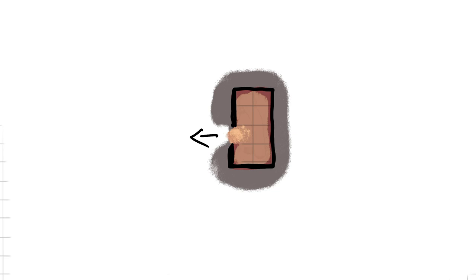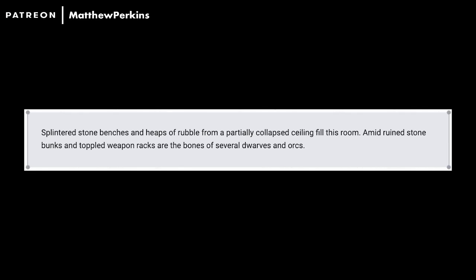Room four: the old guard room. Splintered stone benches and heaps of rubble from a partially collapsed ceiling fill this room. Amid ruined stone bunks and toppled weapon racks are the bones of several dwarves and orcs. This guard room has nine skeletons — that's a lot, but your party should be able to take it. I'd recommend you skip this encounter unless you can add some interesting loot or lore, maybe a journal entry.